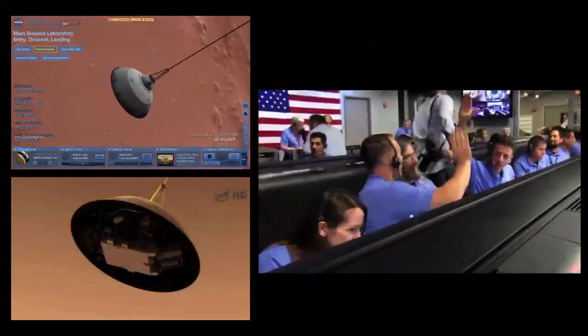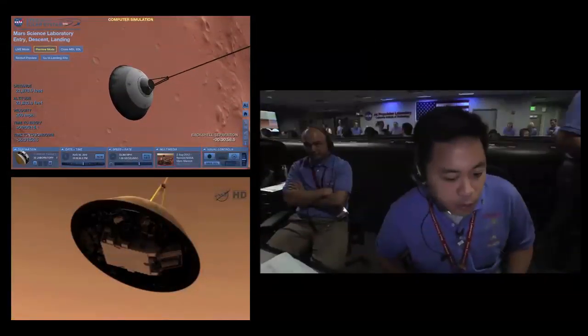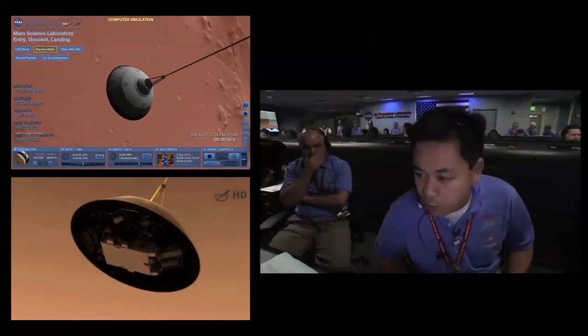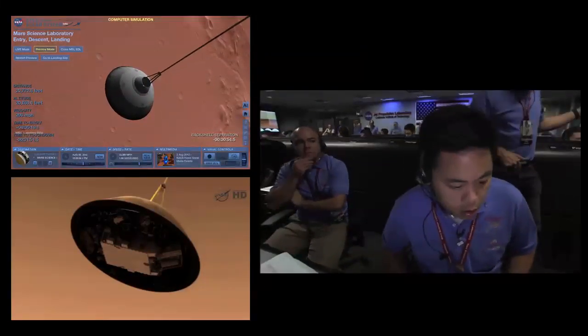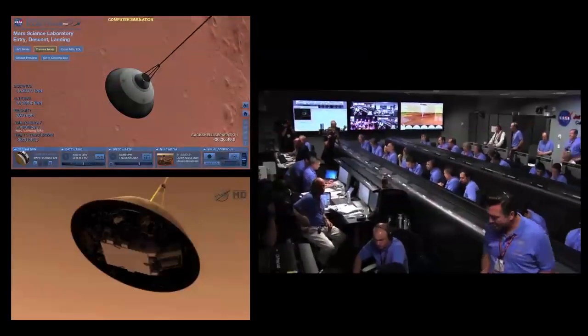P-chilt has separated. We have found the ground. We have lost UHF tones due to Earth occultation as expected. We are standing by to prime the MLE engines in preparation for powered flight. We are down to 90 meters per second at an altitude of 6.5 kilometers and descending.